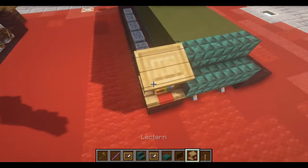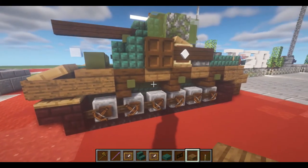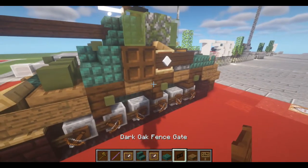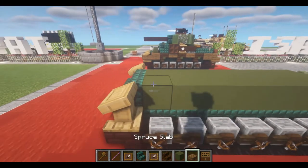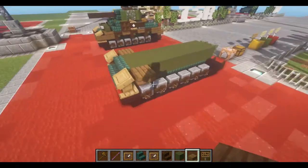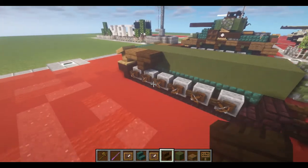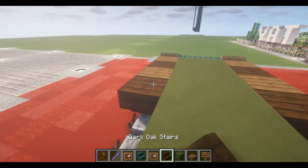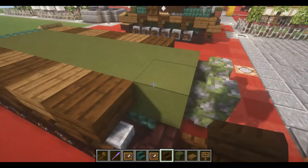Next we're going to take two lecterns and place them on top of each of the nether brick upside-down stairs. Then for the sand skirts and drag sides, we're going to take spruce slabs. We can grab a dark oak stair. We're going to place down one spruce slab behind each of the lecterns, and then take a dark oak upside-down stair and place it right off of the slab — it should be facing like that. We're going to do that two more times: spruce slabs, dark oak stair, spruce slabs, upside-down dark oak stair — just like that.